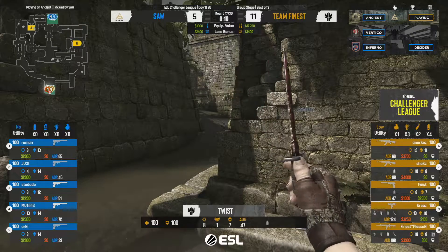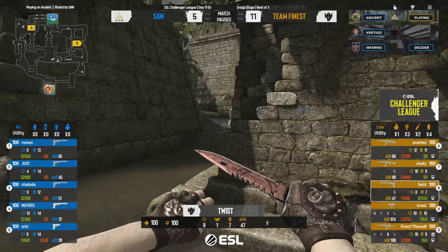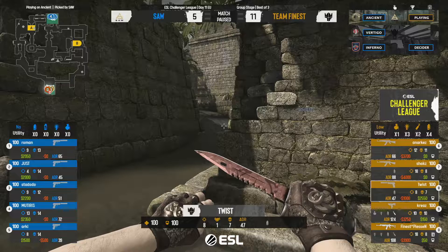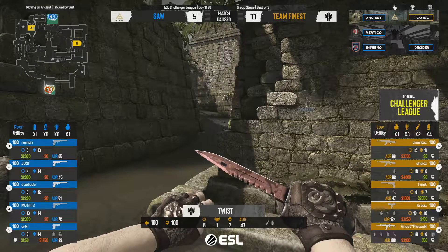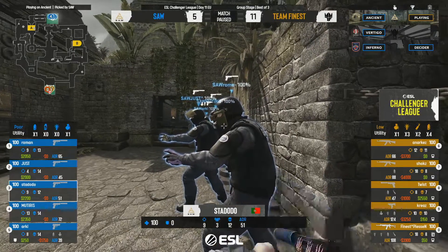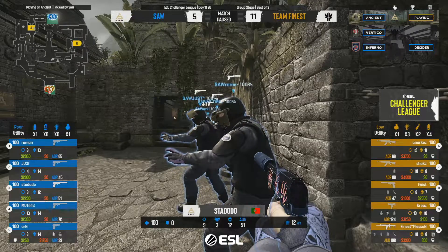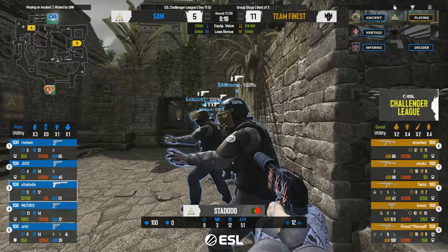We've seen players find their way up towards CT spawn before — previously it was sAw, but Finest are doing the same. They have really good map control on their CT half, and now on the T side they do the exact same thing — fan out quite nicely even on a pistol round. Rather than being chaotic and rushy they opt for a slower style, ensuring saw can't cut off their rotation lines the way Finest did to them.